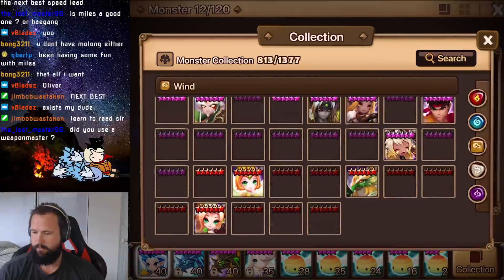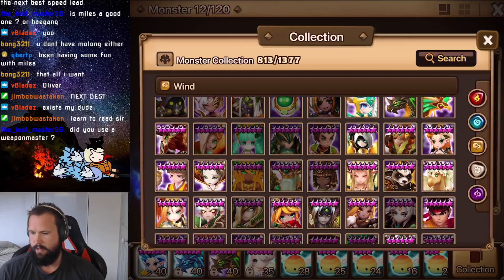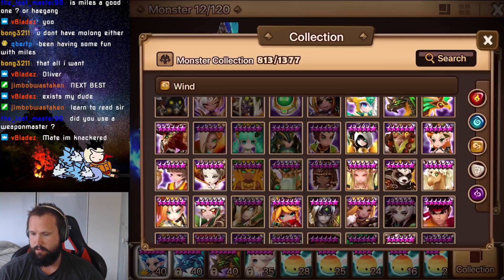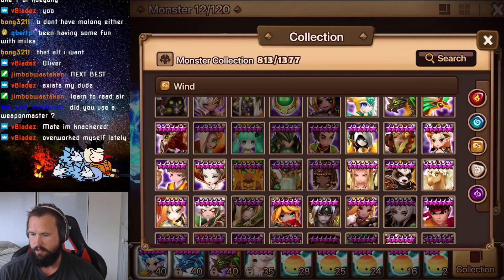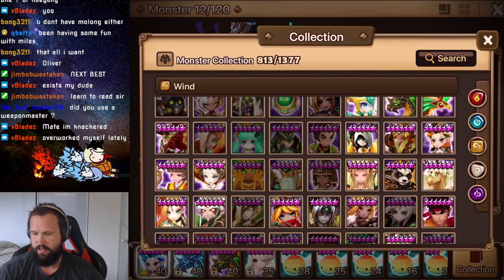And then the wind ones — top tier. We're looking at Ciara, Charlotte (I think Charlotte's the best CC unit in the game right now, outside of Light Monkey), and Leo. The passive on Leo is insane — Leo's insane to have in your box.